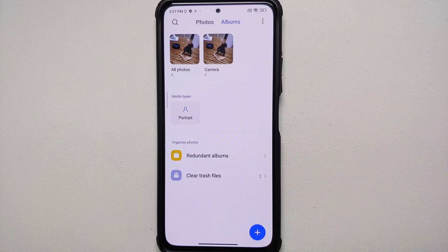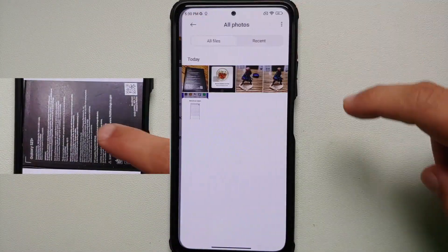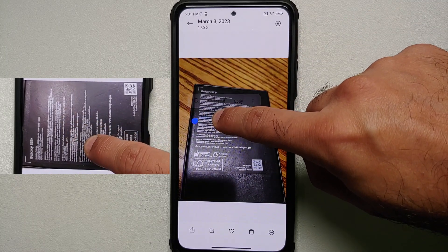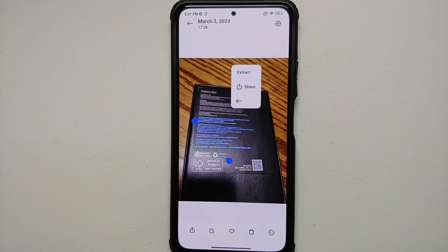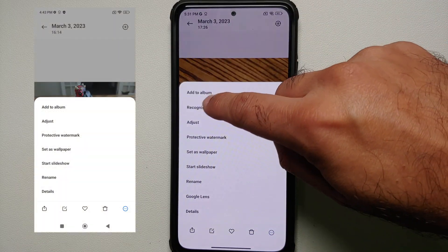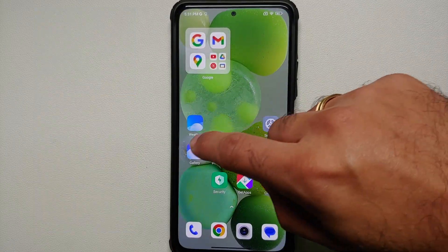In Gallery, if you select any picture which has text and press and hold, it is going to look for text it can recognize — then you can select all and copy. You get an overlay menu where you can extract it, and if you tap on the three-dot menu on the bottom right you also have the option of Recognize Text. Here it is — that is all the text which was recognized by the AI.